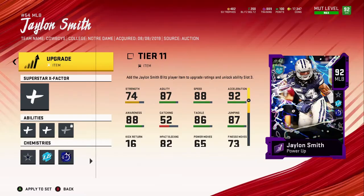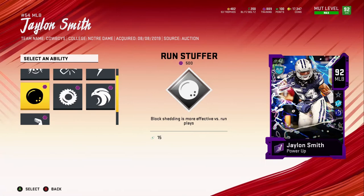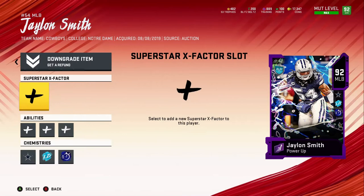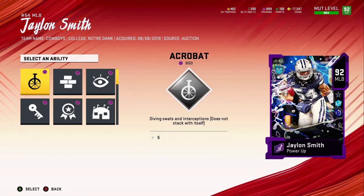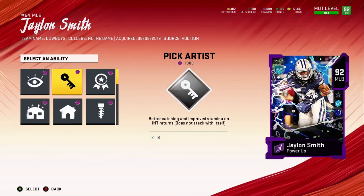He's already a Cowboy, that's good. Let's see his X-factors — so Enforcer is on there, Hawk, Shutdown, Run Stuffer, Momentum Shift, and Fear Monger. I'm not going to put any of those on him right now. For superstar abilities: Clutch, Pick Artist, Acrobat — I guess Pick Artist is pretty decent, even though tip drill and those don't work. I tried them all. Wait, where's Enforcer?